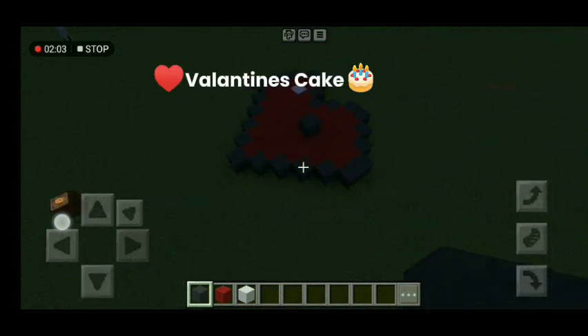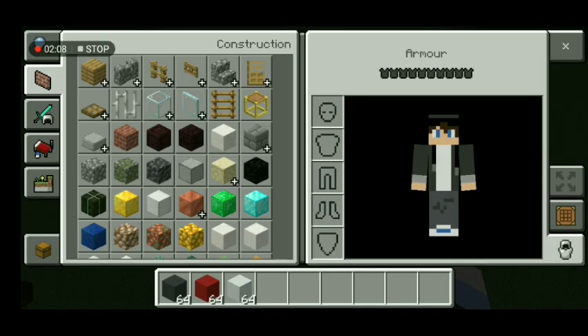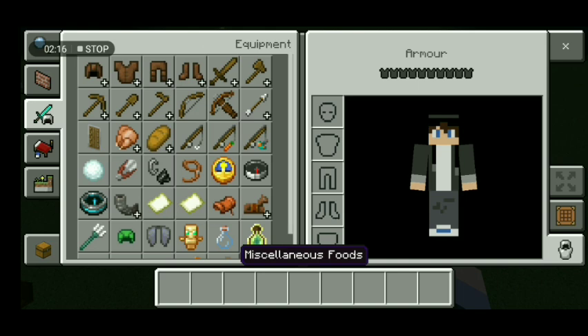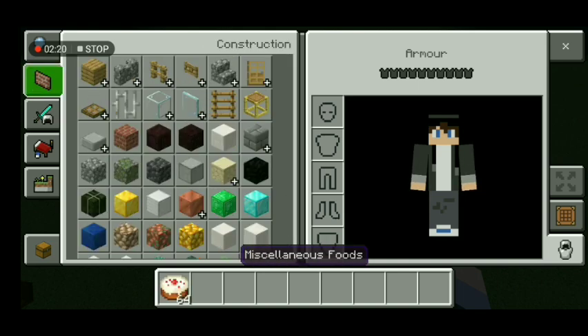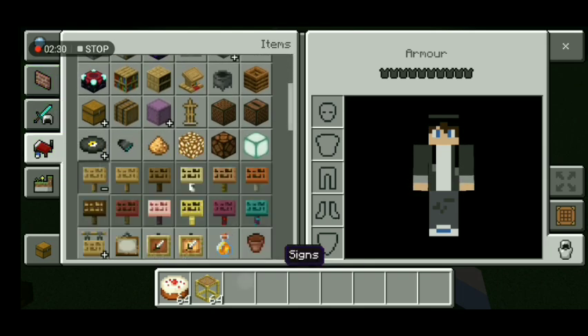Number three: Valentine's cake. You need scaffolding, a cake, and any sign — take any sign you like.